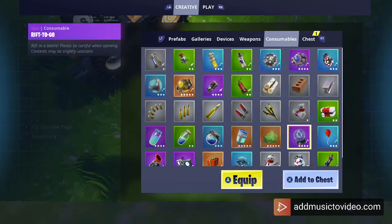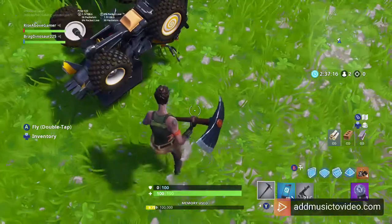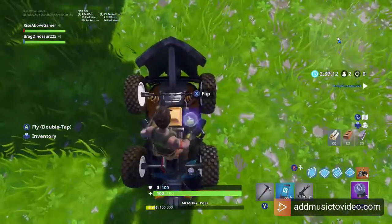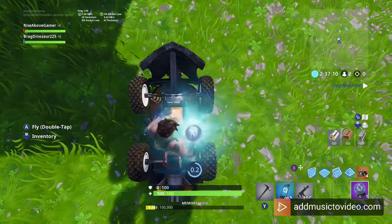Now we need a rift-a-go. Get the rift-a-go, jump where the yellow spot on the quad crusher is, activate your rift-a-go and jump onto the bike when you can.